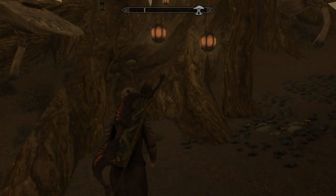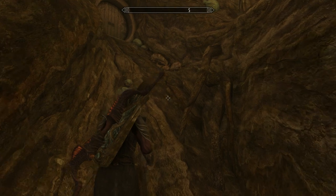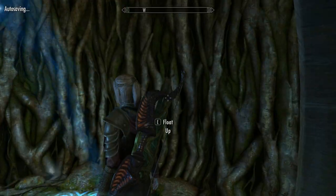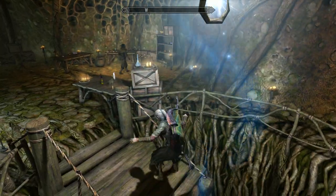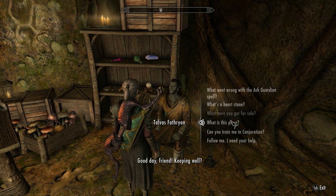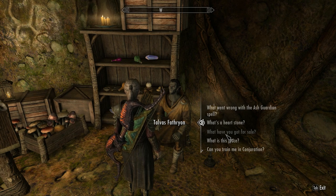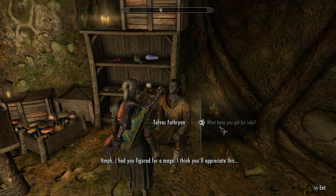What you've got to do now is leave the house and wait outside for two days. Once the two days are up, pop back in and speak to his steward. By this time he should have loads of decent spells to pick up. Speak to Talvis and he says he had you figured for a mage and thinks you'll appreciate what he has.